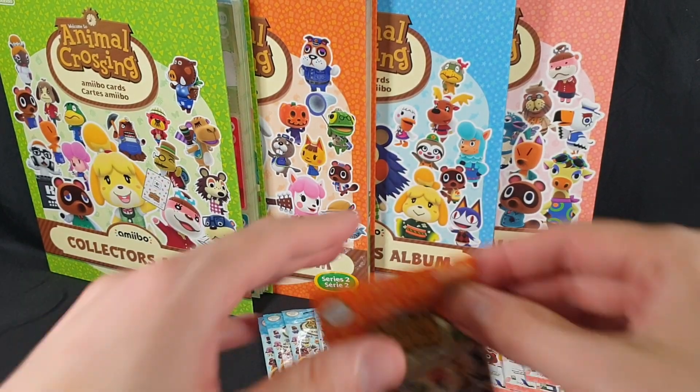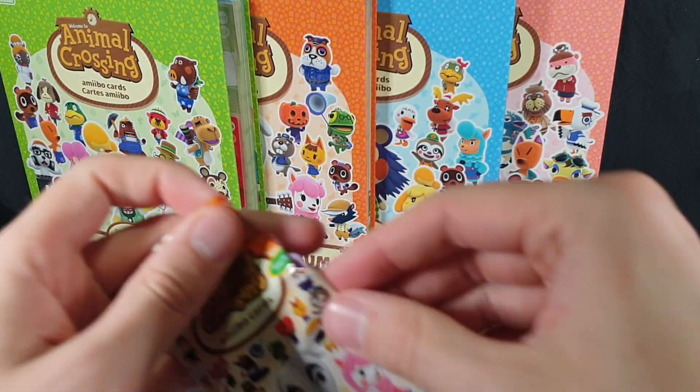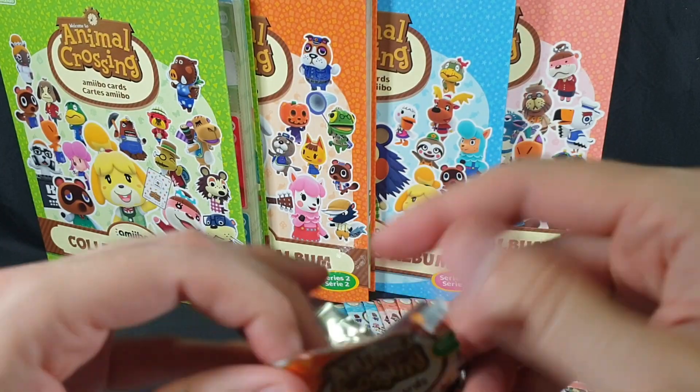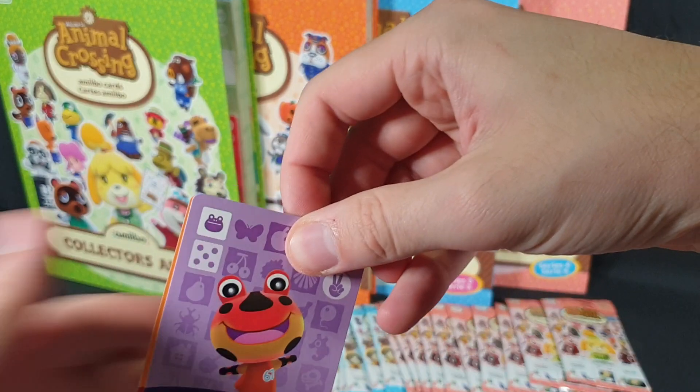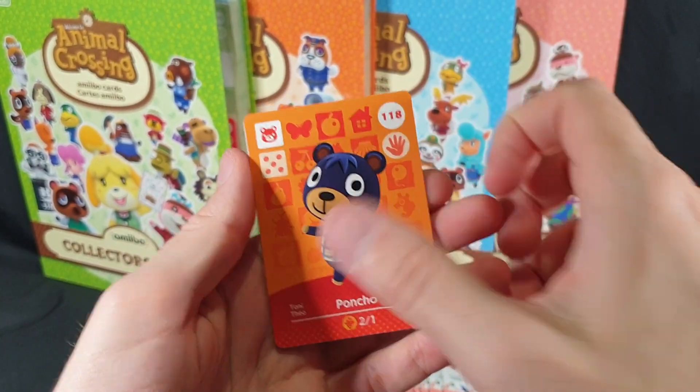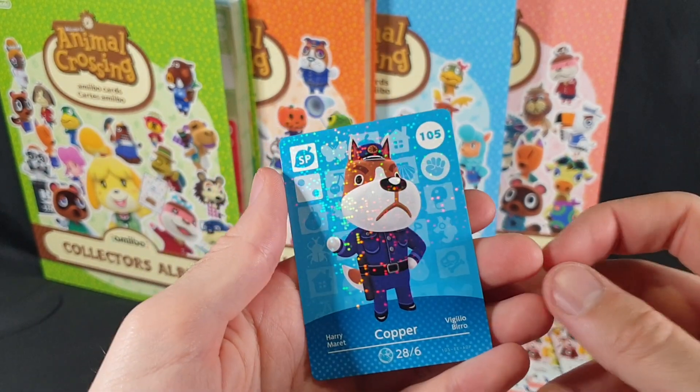Then the last booster to open. We have Drift, Poncho and Copper.